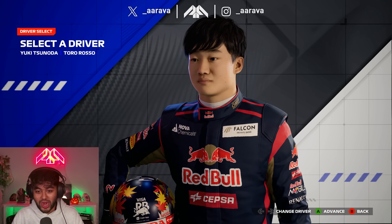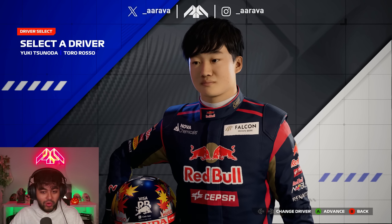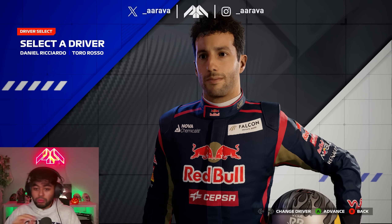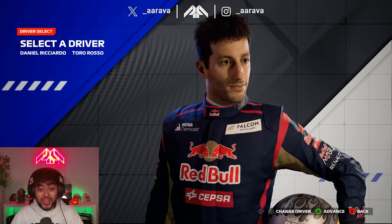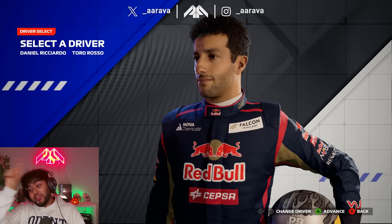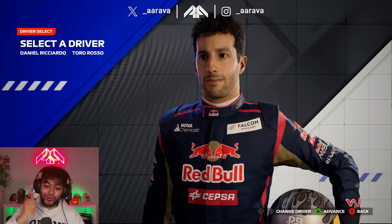This is a proper F1 team - none of this Visa Cash App crap. Scuderia Toro Rosso, when the team actually had some aura about them. Daniel Ricciardo used to be in a Toro Rosso at one point in his career, and now come full circle in RB. But we've put him back in the Toro Rosso overalls - that's mad, actually.